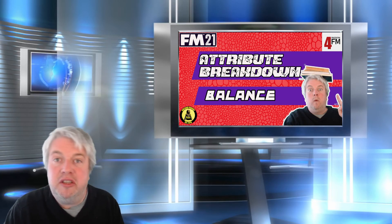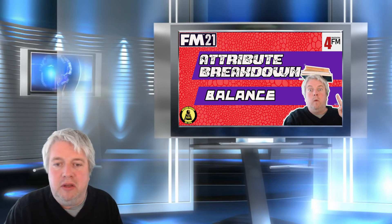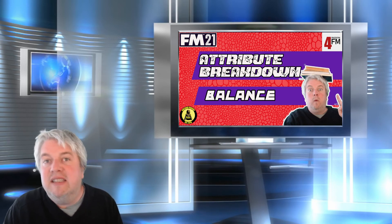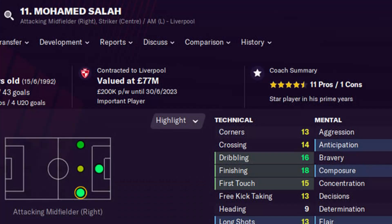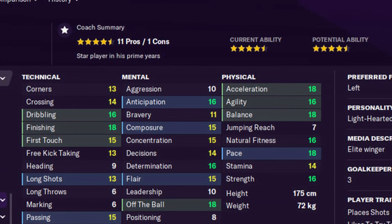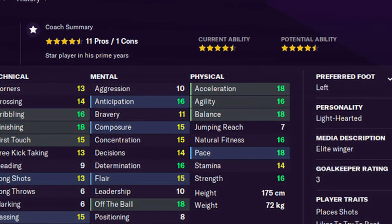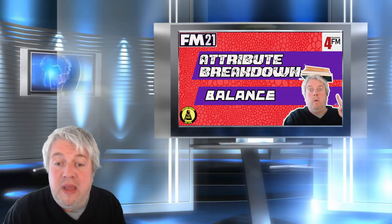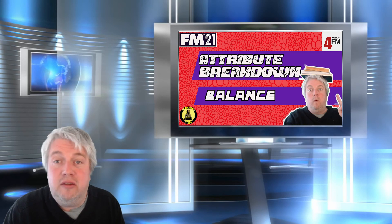In such circumstances, a high level of strength will bolster the balance attribute, making the player more able to withstand extreme pressure from a defender. A great example of this in FM21 is Mohamed Salah, who has a balance of 18, an agility of 16, pace of 18, and a strength of 16. He is an absolute beast, and these attributes are critical to his success.